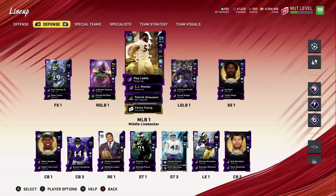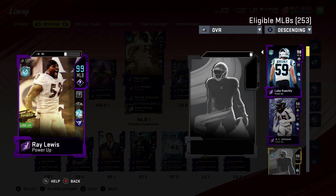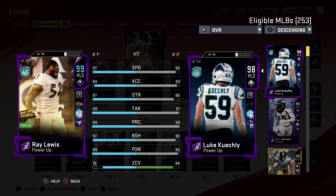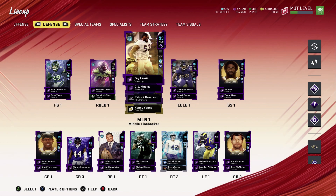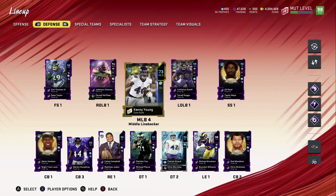We're still rocking Ray Lewis — we have Run Stuff on him. I know a lot of people ask what chemistries I have on my players. Check out those stats: 97 speed, 94 acceleration, 97 strength, 99 tackling, 99 play recognition, 97 block shed, 99 hit power, 75 zone. He's a beast out there.